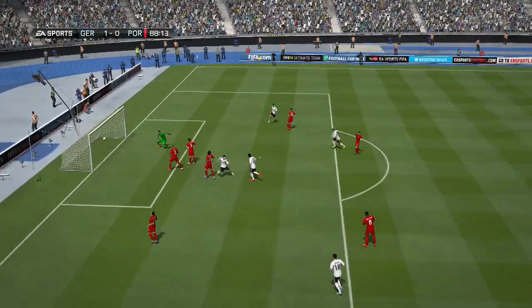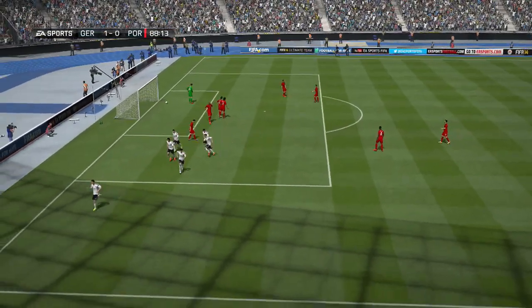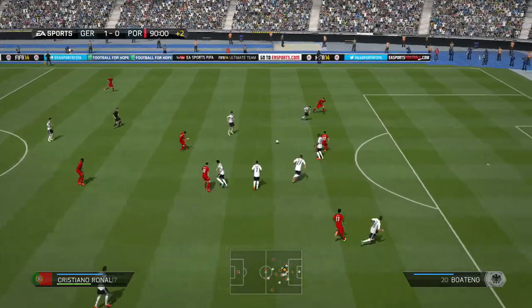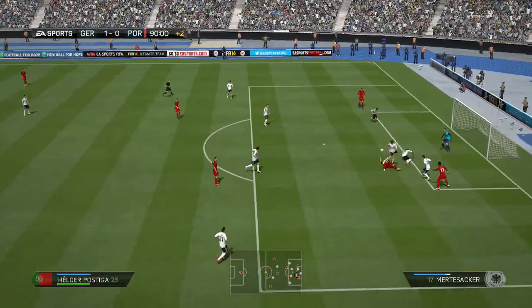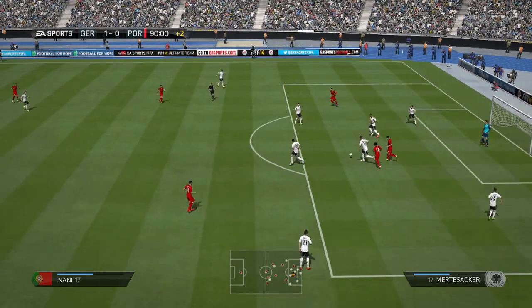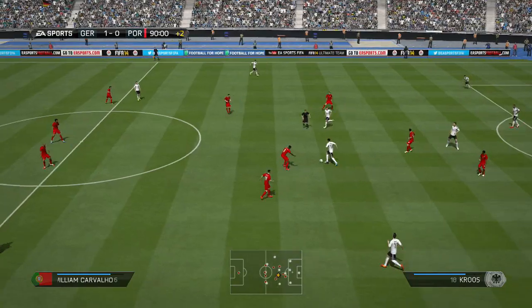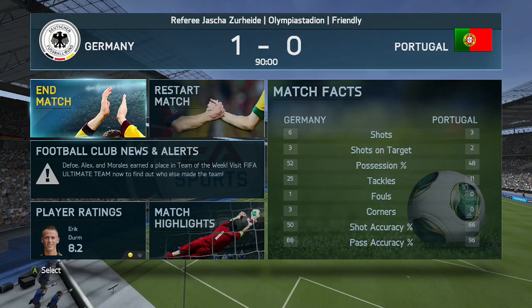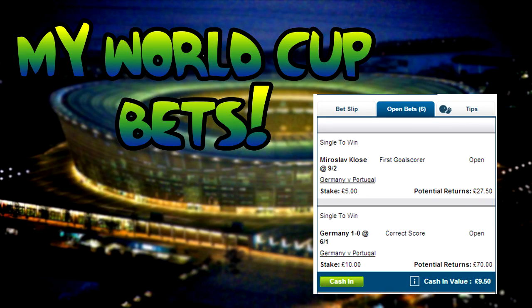Khedira pops it through to Klose and Klose is just incredible — his international record for Germany is ridiculous, this guy is a monster. He gets the goal there late on in the 88th minute. Ronaldo again with a late chance to seal it and, honestly, he should have really buried that — in real life he would have put that away. But EA didn't think so, and this is the way EA foresee it: a 1-0 victory to Germany, which is quite realistic.